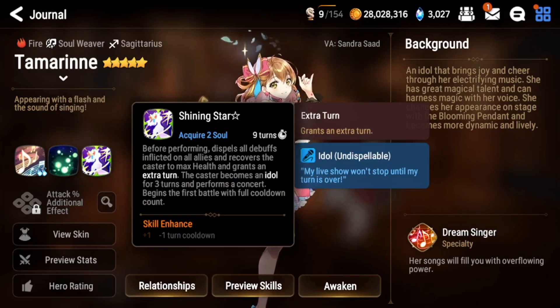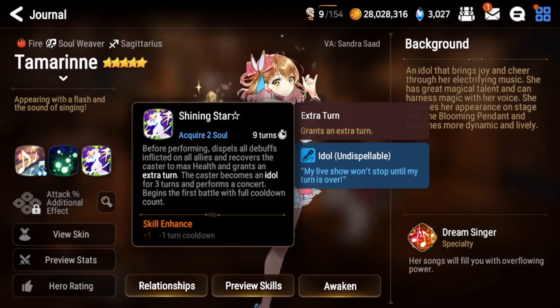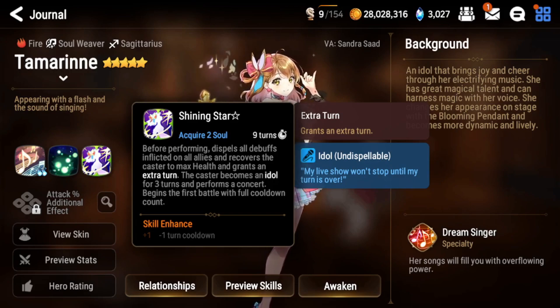The best part is, even though the skill starts on cooldown, if you bring Assyria, you can S2 your Tamron and then her Shining Star S3 idle ability will be available pretty much right away, as long as Assyria is faster than Tamron.